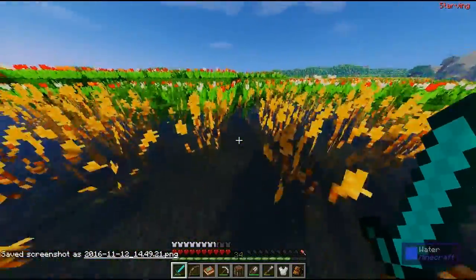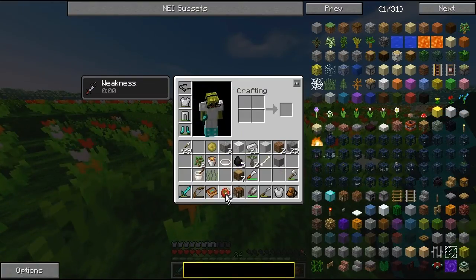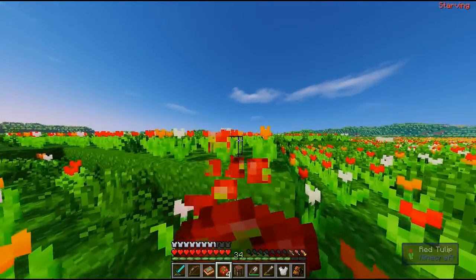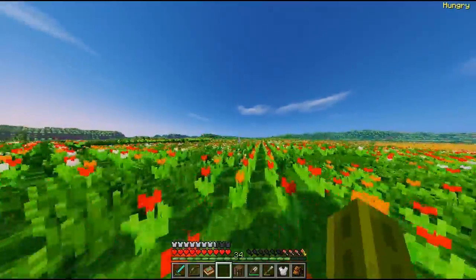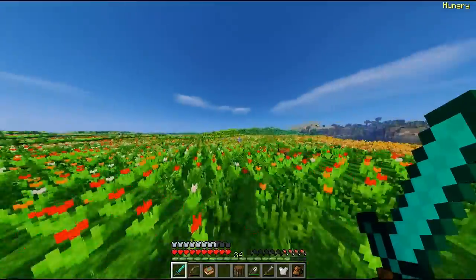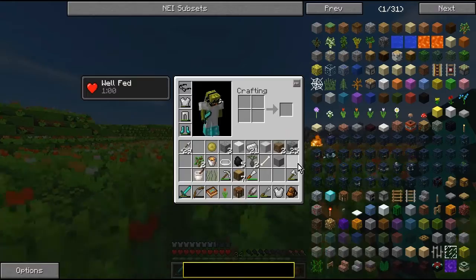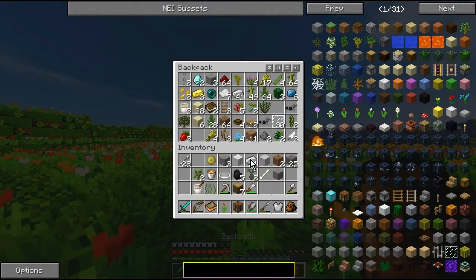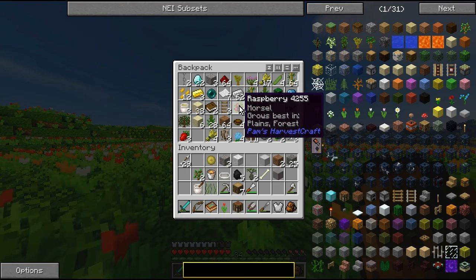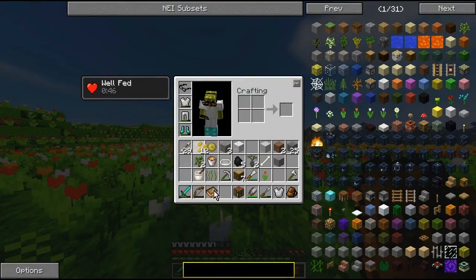Look at all of these tulips — I love them! Oh, I'm seriously hungry though. There probably won't be any food to pick up here. Let's check the backpack — we've got some iron, sapphire, raspberry, and mustard seeds. We've also picked up a tulip, which is kind of cool.